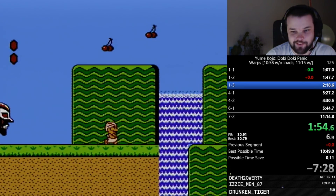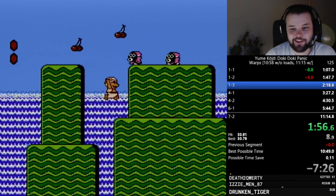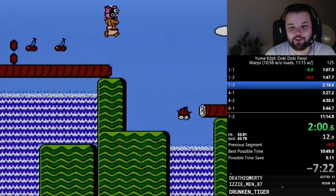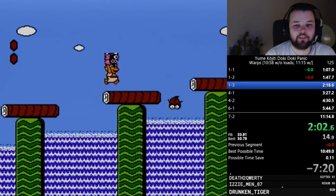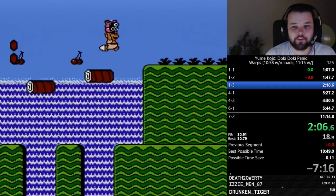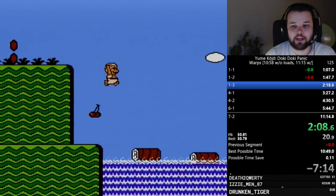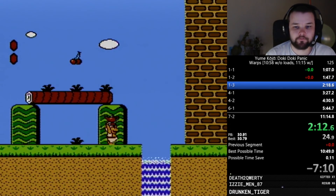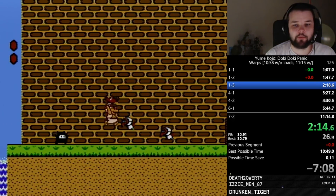Everything seems faster than me, but look at me go now — I'm moving so fast now that I'm carrying an enemy. Look at Papa go. Now I'm slow again. I have to throw the enemy to make sure both logs spawn, and the potion does not make me run any faster.